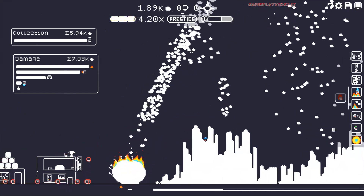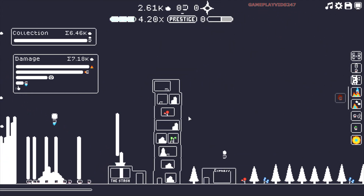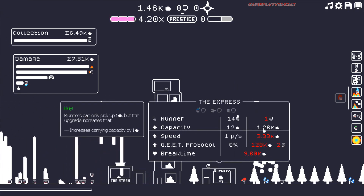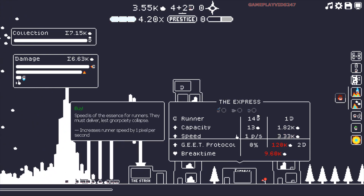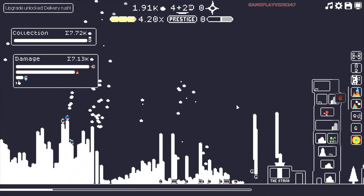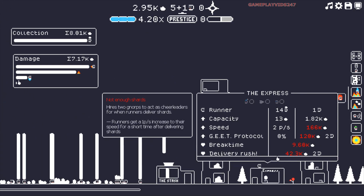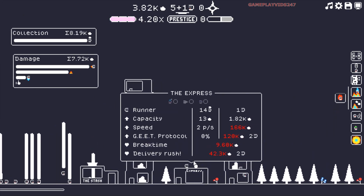Things are looking pretty good right now, at least. I hope auto housing's on. No, it's off. Let me turn on auto housing, just so I can continuously get some more Norps coming into my town now at this point. See, I can increase their speed as well, everyone, by one pixel per second. I'll do that now. Just increase their speed a bit. Oh yeah, there we go. That's better. Look at them go now. Runners are blitzing it. Delivery rush. 42,000. Hires two Norps to act as cheerleaders. That's a pixel increase in speed again.